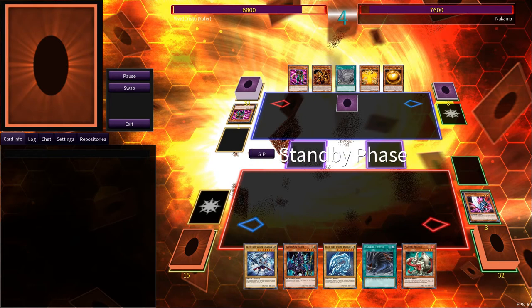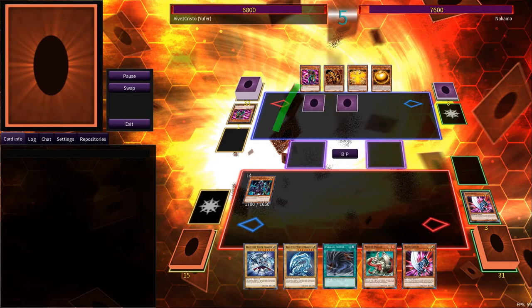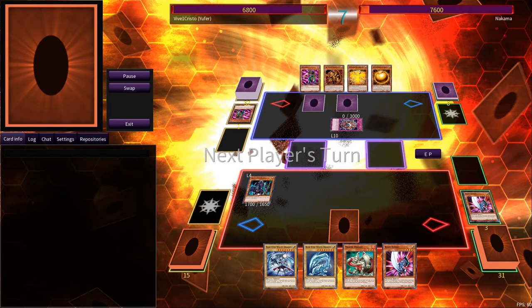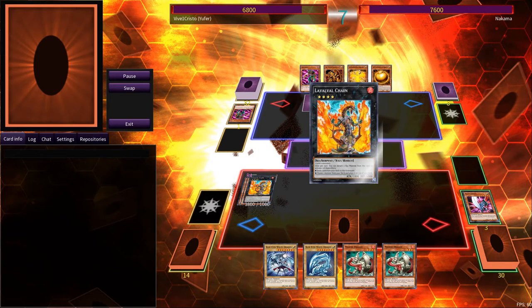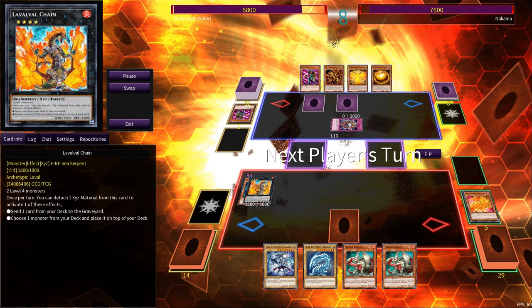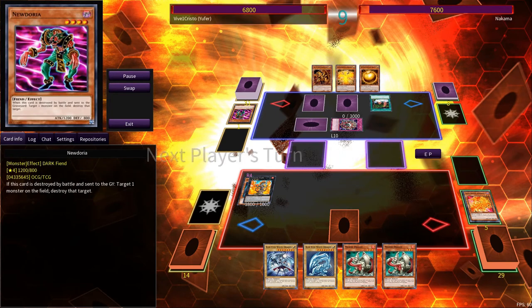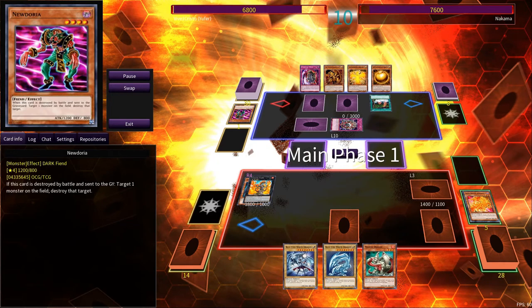Too bad Marik's hand is a complete brick. He got a good card but doesn't do anything else but defend. Again, activating Lavalu — it's a common card, very strong. Thinning their deck, it seems.